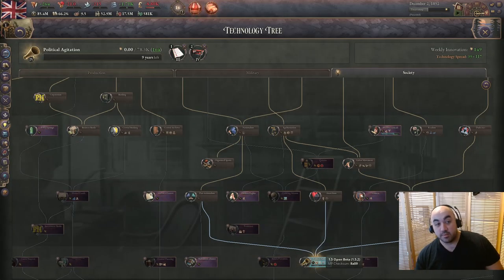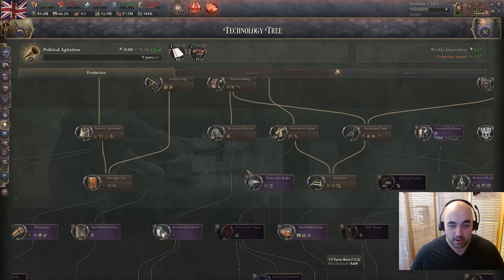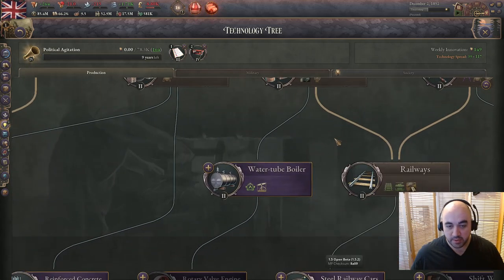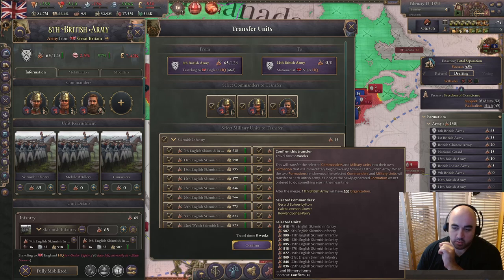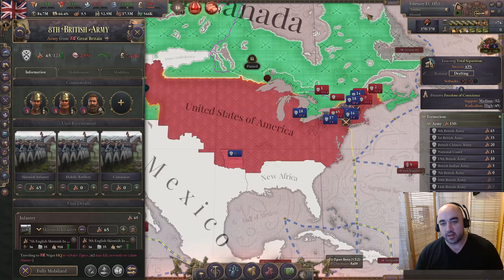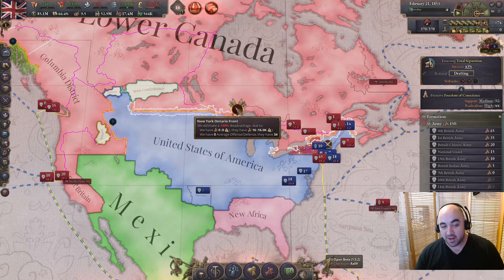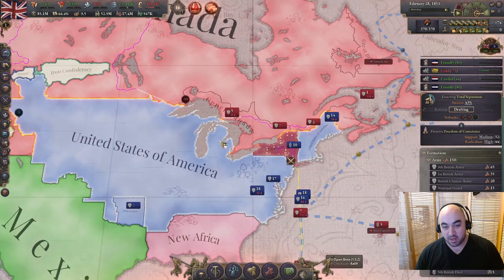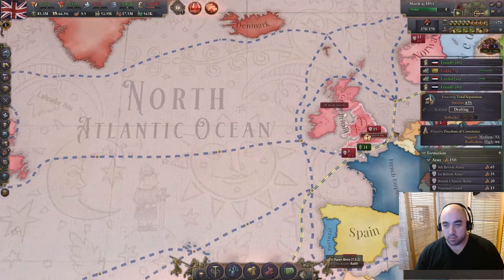We are finally actively researching political agitation, which is what we started researching towards at the very start of the game. We still do not have water tube boiler. Our armies couldn't get to New York in time to man all the fronts, so we quickly lost New York. We'll have to merge the armies to de-brick our largest army. Already off to a horrible start - we should have put our biggest stack in New York instead of defending elsewhere.